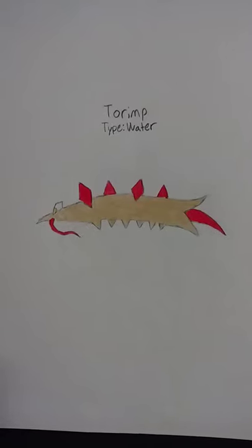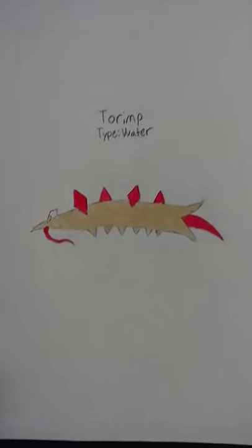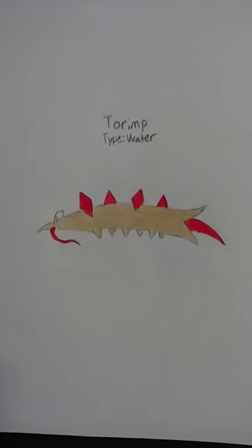And then here's its evolved form, Torrim, being a pure water type. It's kind of like a Barraskewda — really fast, but glass cannon.